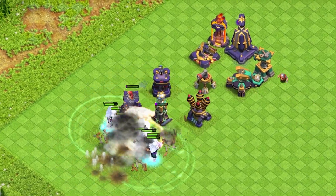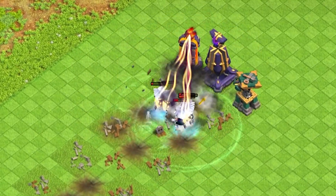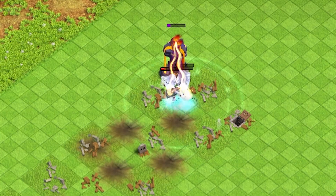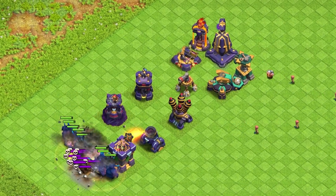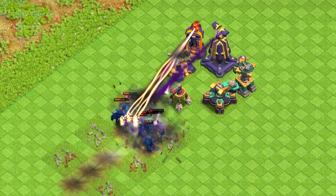Good news for all you Electro Titan spammers out there — they can still manage to beat this formation, even though they're wiped out almost entirely. Pekka, on the other hand, is not so lucky. Combined with the Scattershot, the Tornado Trap really screws them up good.